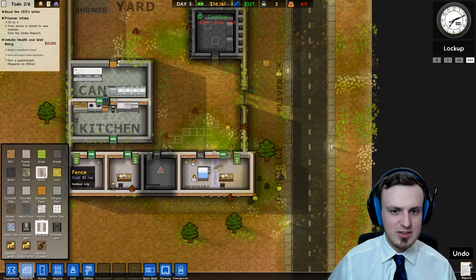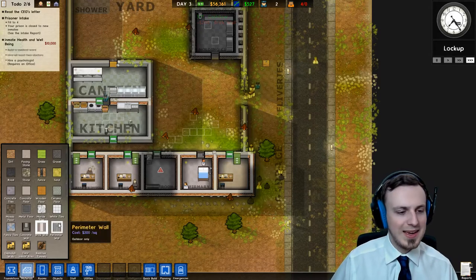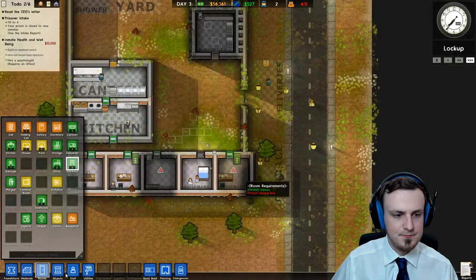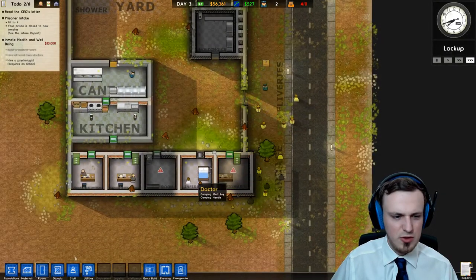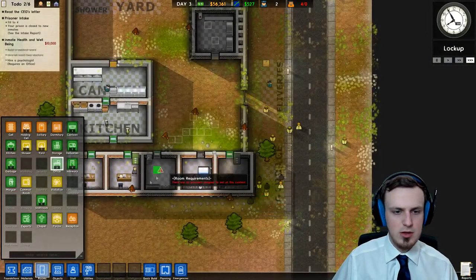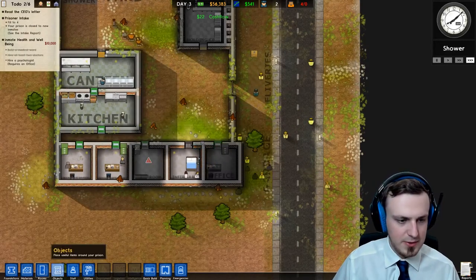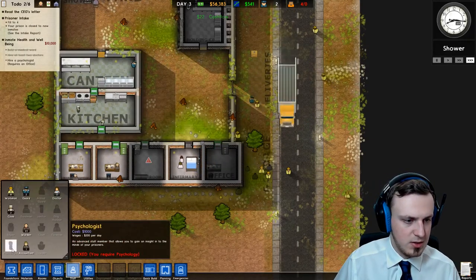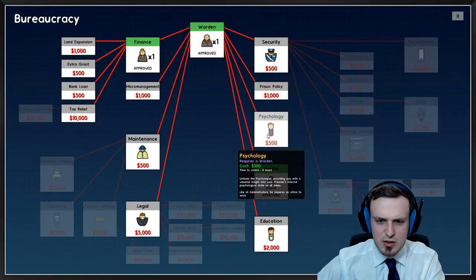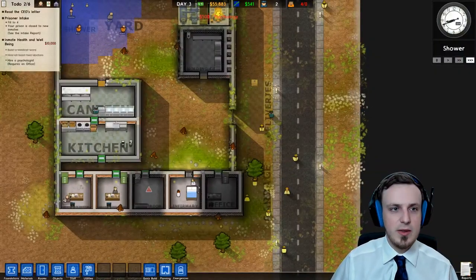That lock-up sound always makes me go crazy — I just think, whoa, what's happening now? But it's just lock-up time. Let's now tell this office to be an office. I'm really not sure why this stuff keeps happening — but still, we have this office now. We can hire a psychologist once we research psychology first. Once we have a psychologist we can apparently see what's bothering our prisoners. So that's a good thing.